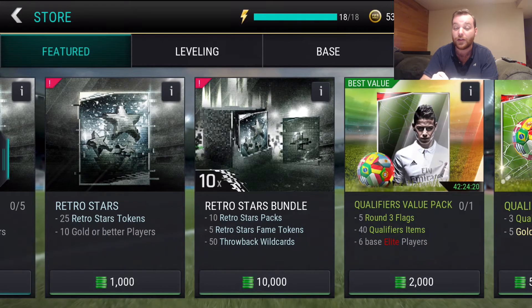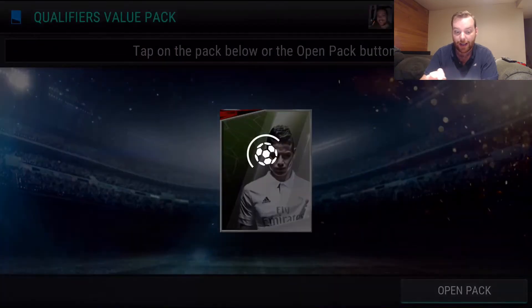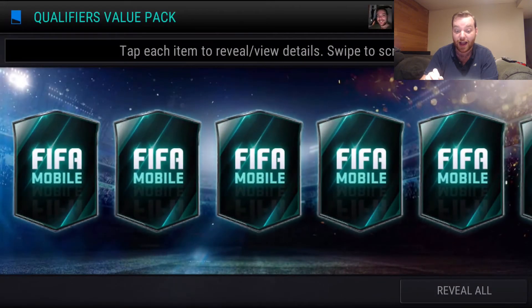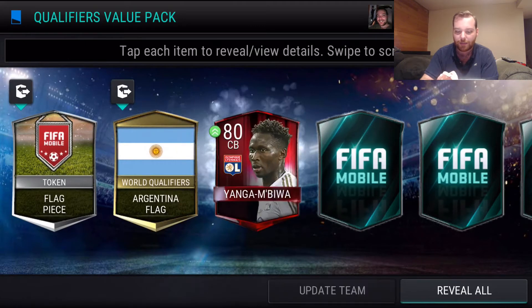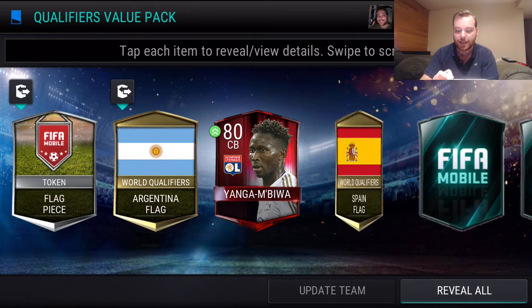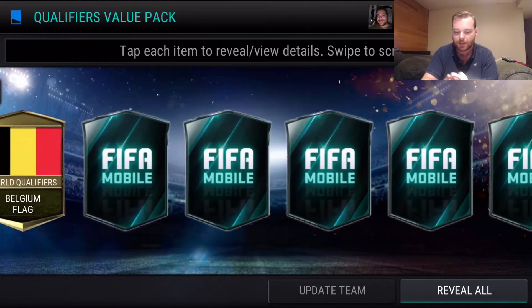We're going to open up this qualifiers value pack and I'm going to apologize in advance because I know nothing about soccer. I have half a dozen players that I might recognize, but this pack has six base elites and I know how to play EA games so let's give it a shot and see what we pull. We're going to get a lot of these flag pieces. There's our first elite — I think this is Yanga Mbiwa. I'm not sure how to pronounce it but he's 80 overall. It's the lowest base elite you can get but it's definitely an update for my team. We've got at least six of them so we're going to pull some more soon.